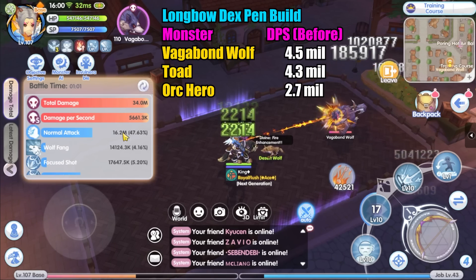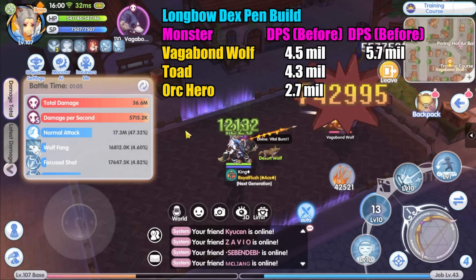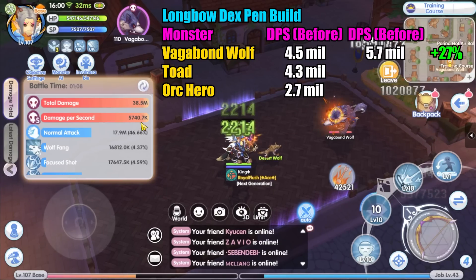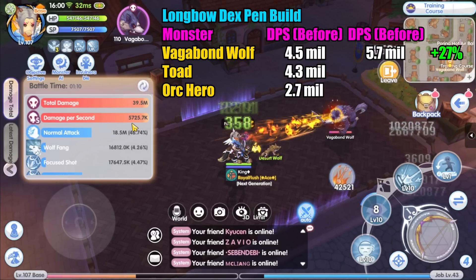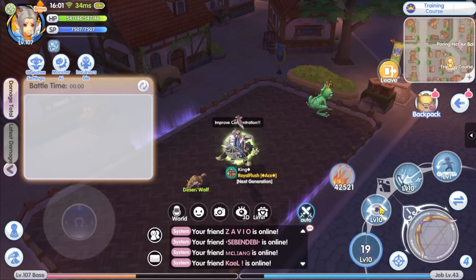That is one minute, and behold — the DPS has actually increased a lot. Now the DPS is 5.7 million, that is an increase of around 37% damage. That is unexpectedly a lot. Next, DPS test on the Toad.